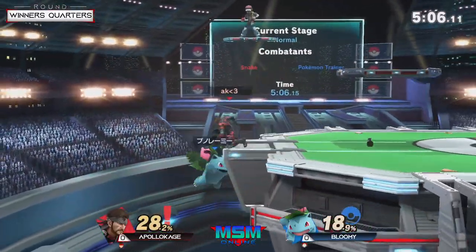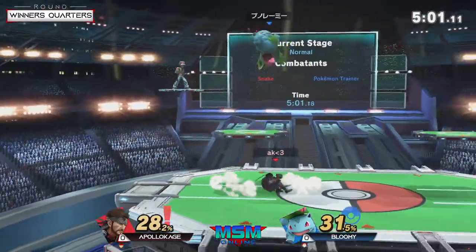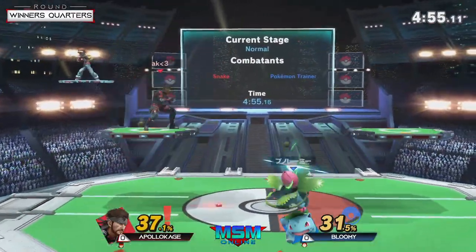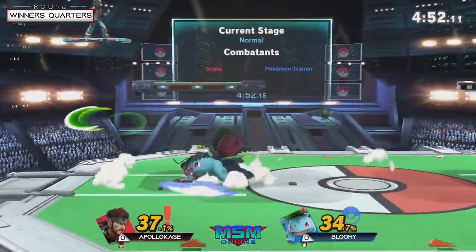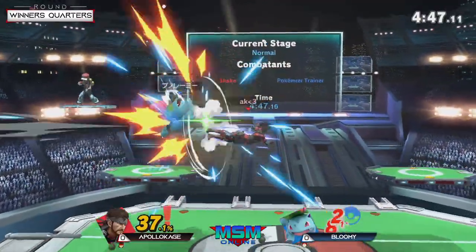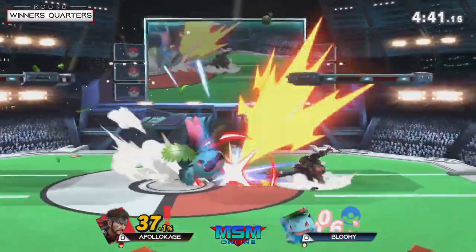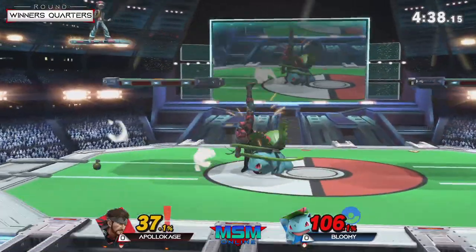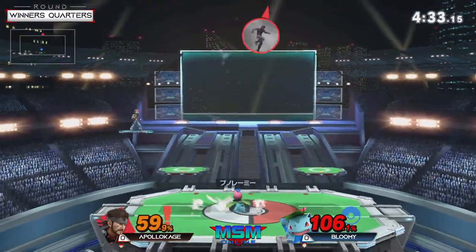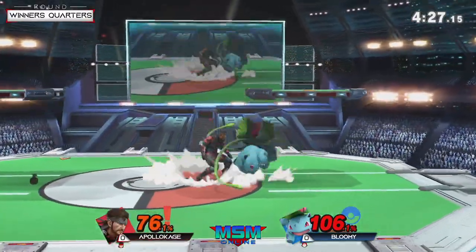Just like that, this is a reversal and such a good position for Bloomy to be in. But we know how Apollo Kage is at the ledge — he is relentless. Bloomy's looking for a way to come back but Apollo Kage is not giving him the chance. Nice razor leaf though; I was surprised he didn't get the grab out of that. He's starting to get a little impatient with these grenades and that damage adds up very quickly. Apollo Kage is matching that up — he read the roll on the first one, and it was Bloomy who barely got away by a frame.